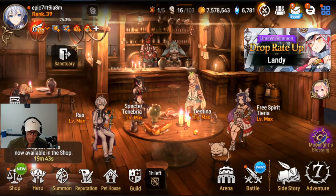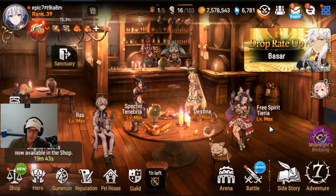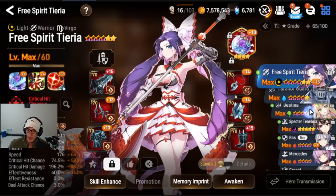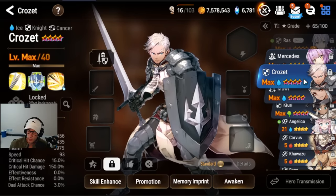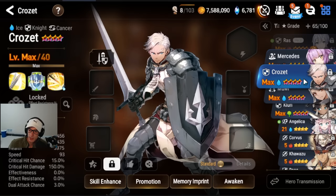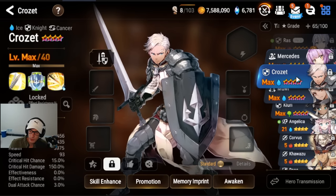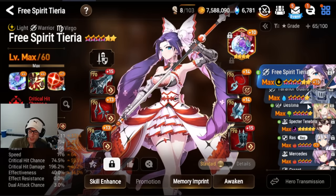The first part of this guide section will be the most efficient way to make 6-stars. Those of you that have been farming have your 6-star materials saved up. The first 6-star you should be making is Free Spiriteria. Second is going to be your Wyvern Front Tank — hopefully you got Crozet. If you didn't get Crozet, you can use Rose or Tywin if you got Blue Tywin. If you didn't get either of them, you'll be stuck with Angelica or Angelic Montmorency. Both are free. Make sure you get your Front Tank 6-starred.